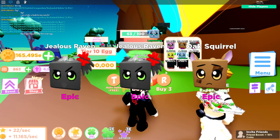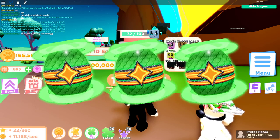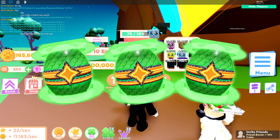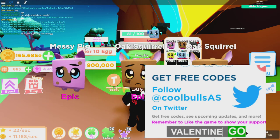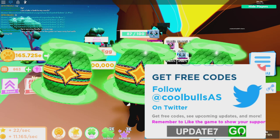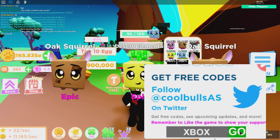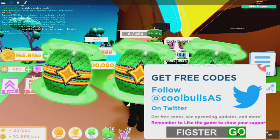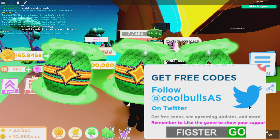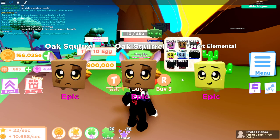They also added some new codes into the game, so let me show you guys. One of the codes for this update is 'valentine'. Another one is 'update7'. They also added 'xbox' which I didn't mention in my last video — that's going to give you some awesome stuff. And of course, I have my own code: use the code 'fixture' spelled just like that, and that's going to give you a boost.